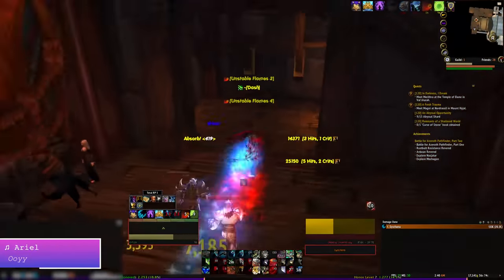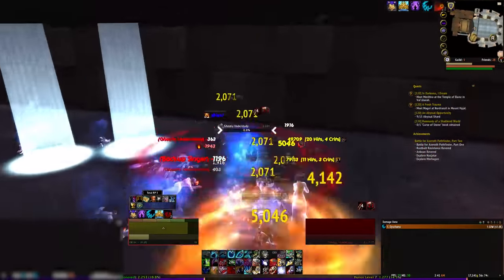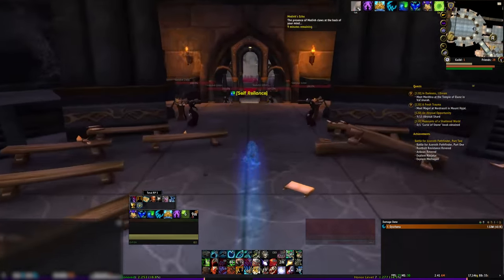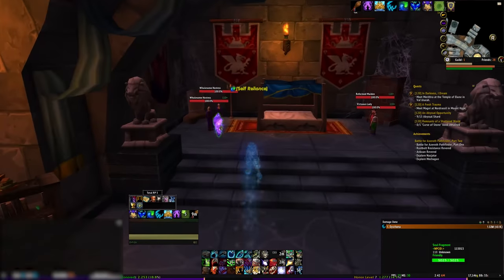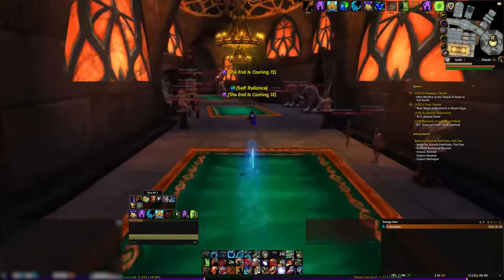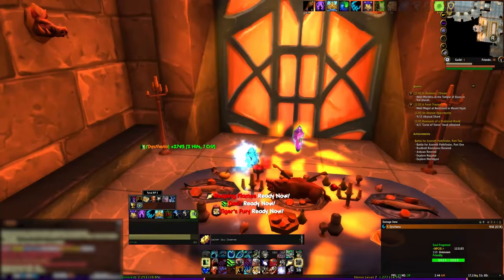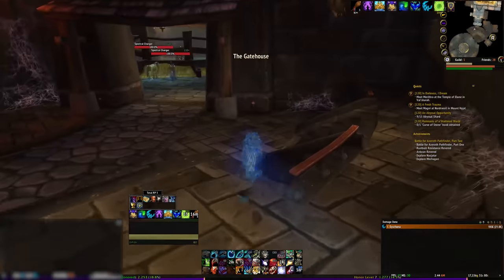Once you get done with that, head through the door on the opposite side of the stage and around through to the audience room. The first crystal will be in the center - activate it. Next, head to the back of the audience and through to the room with the maidens. Activate the second crystal there. Next, head to the room with Moroes. Kill him and activate the third crystal. Then head down to some spiders, take them out and activate the fourth crystal.